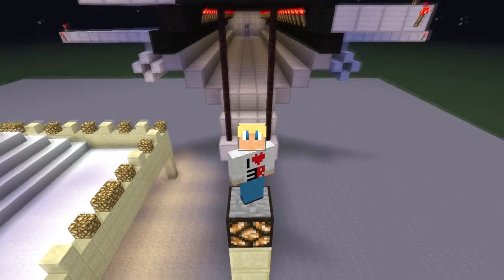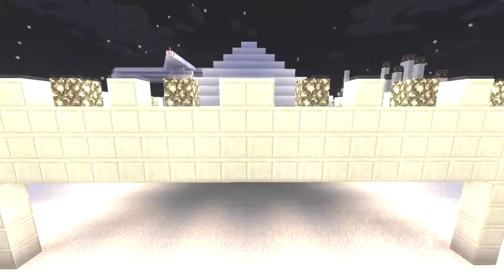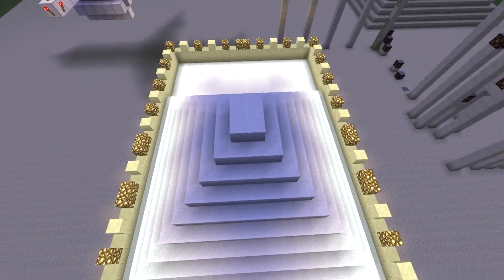This map represents the escape from an ancient ruin. At the end you have to master the difficult jump into an airplane. This is the unique spleef arena of Ancient Egypt. To increase the excitement and fun, it has the shape of a pyramid.